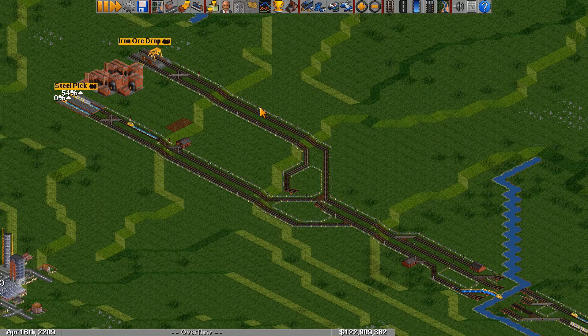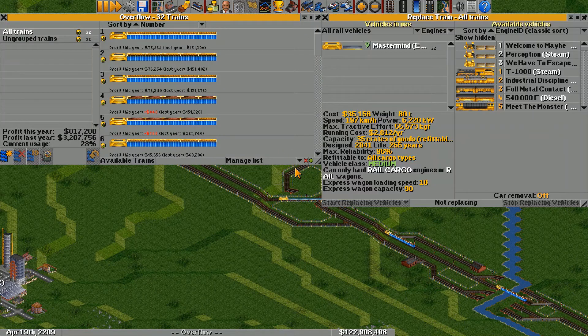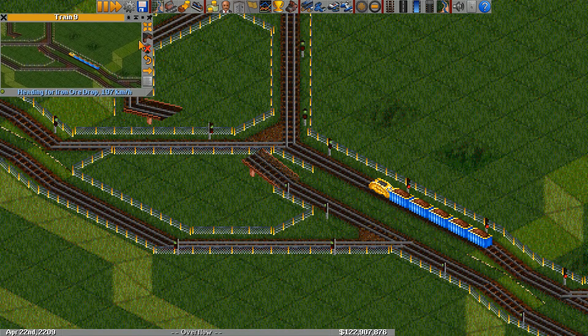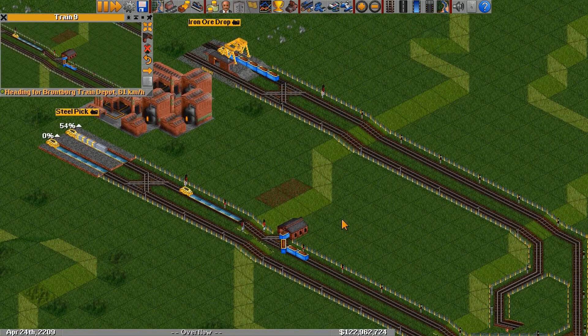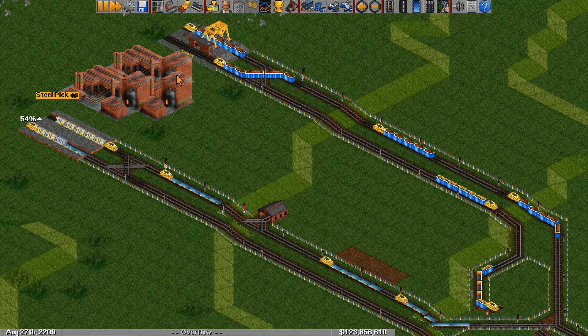So what problem does a reverser solve? Consider the situation where we send all our trains to the depot — for example, a new train model came out and we want to auto-replace all of them. Trains heading towards the iron ore drop will get sent to the depot, and instead of heading there they'll see the depot in the steel pickup overflow and head there instead, ending up lost. What a reverser does is hide the depot from trains on the main line so we won't run into this issue. So for our fourth design, let's add a reverser.